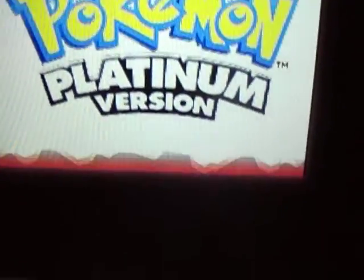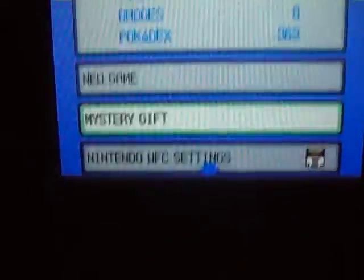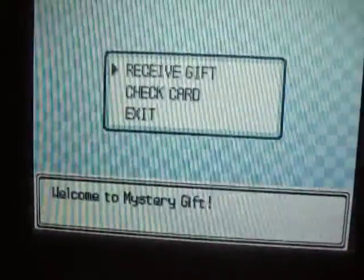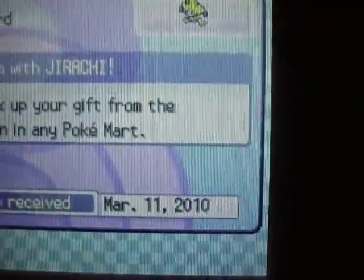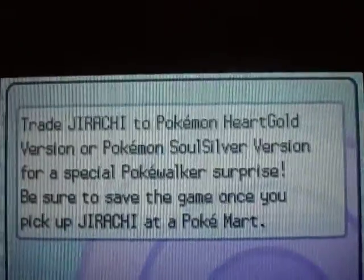Let's look at him. Let's go right down into Mr. Gift here. I already received the gift, so we're going to want to check the card. And there's my Jirachi. You can look at the info here.